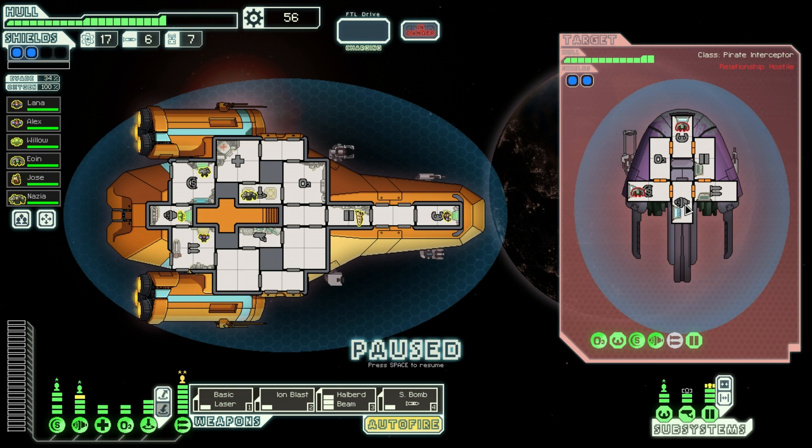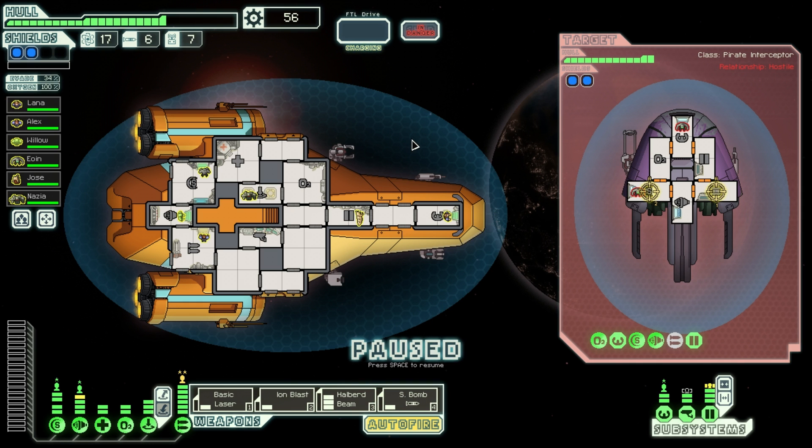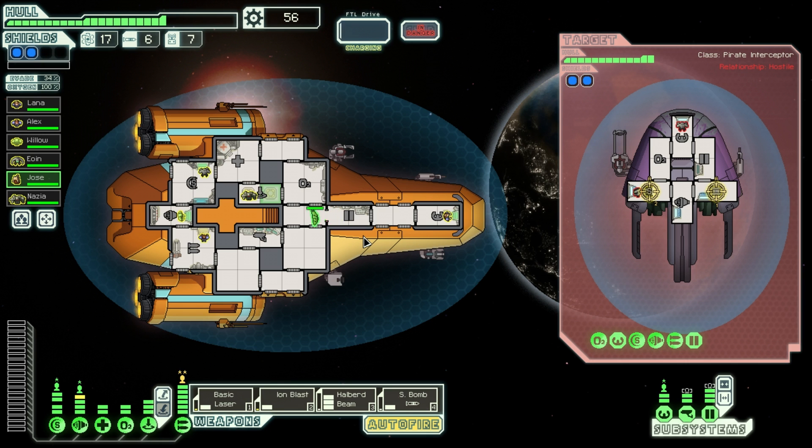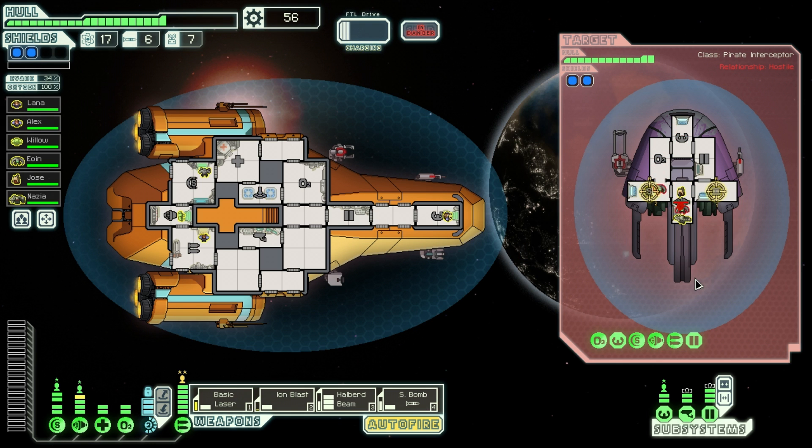They have only two crew members, two shields, weapon O2. That doesn't look like a totally difficult fight. Let's shoot at them here. I also have a small bombing case but only six of them, so I need to save them. Jose, you go here — so we are boarding them, definitely. Let's first go to the engine room so I can use my halberd beam somewhere else. This should be a doable fight for me.